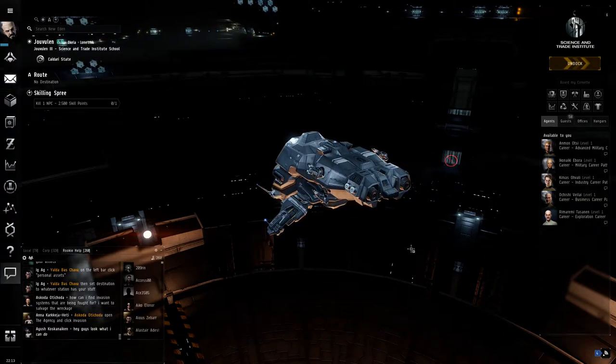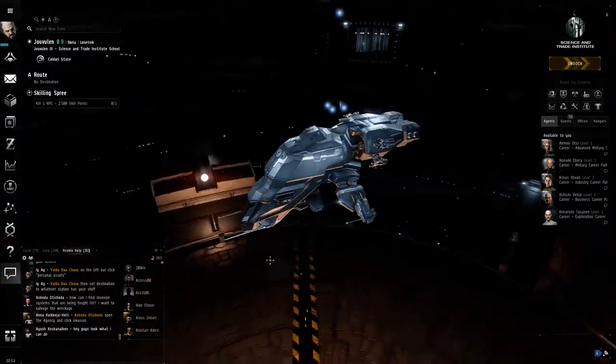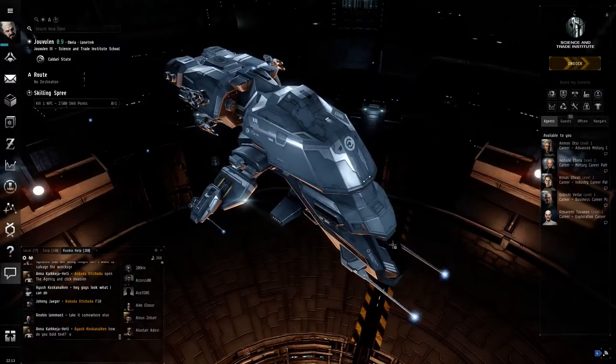Hello and welcome to EVE. I am Flight Instructor Watts and I will be your tutorial agent today. What we're going to be doing is going over the basics of the UI and functions and a couple of other things.